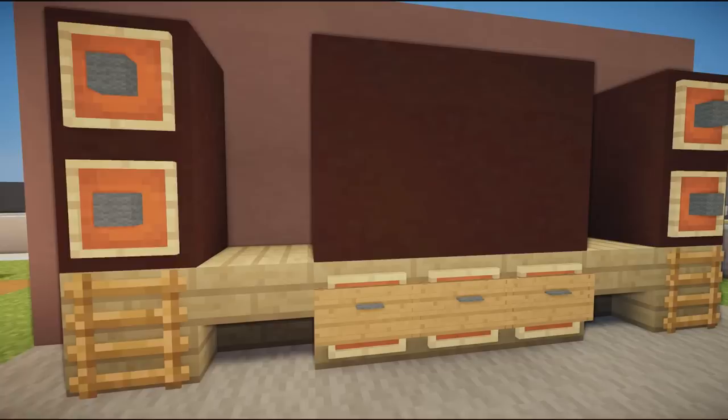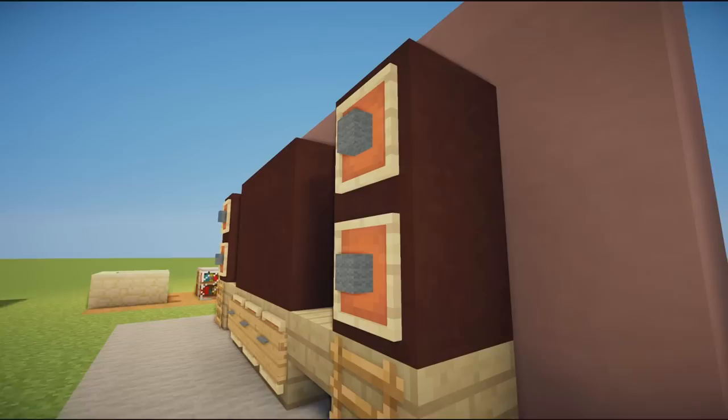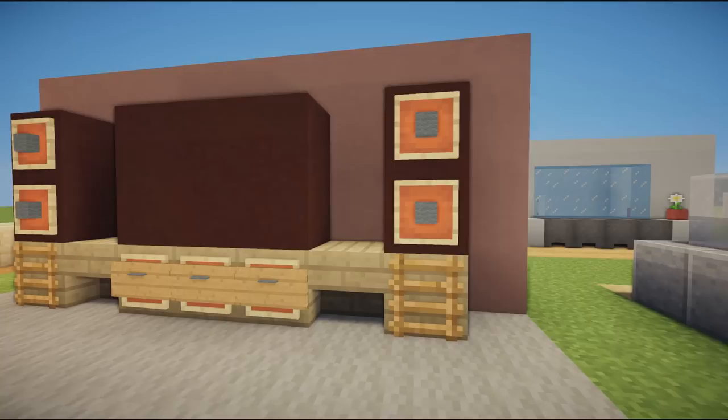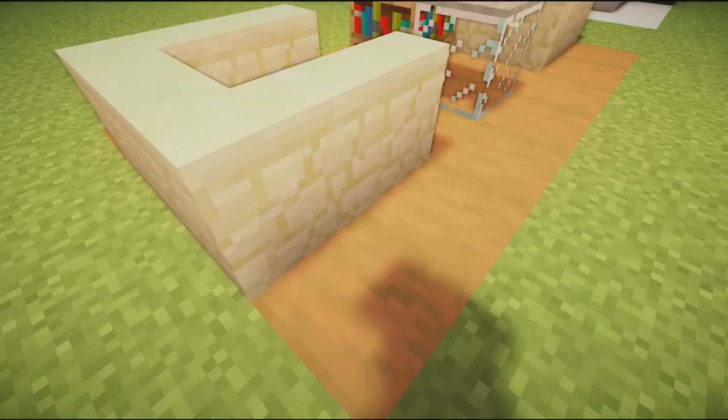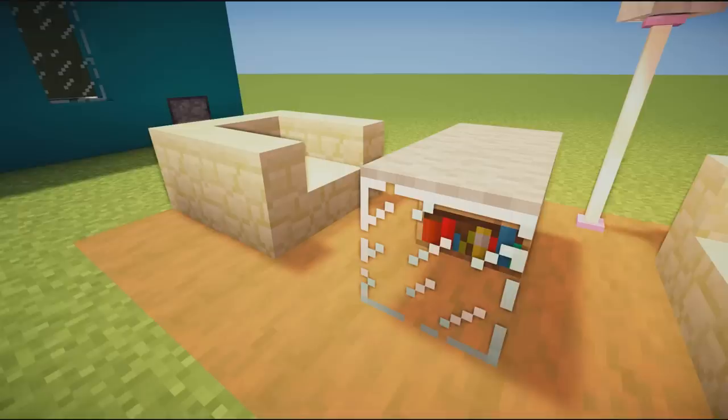Next up we have a speaker and TV set — simply colored blocks with item frames on the front and wool blocks inside the item frames. They look like huge industrial speakers. If you have them in your house they're going to be very loud — disclaimer: your eardrums are going to burst!